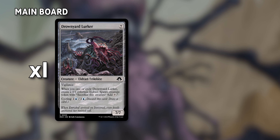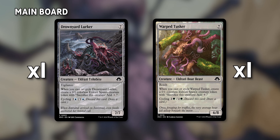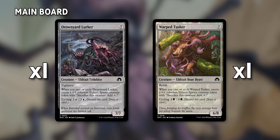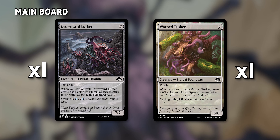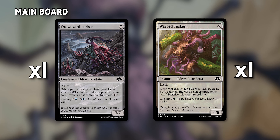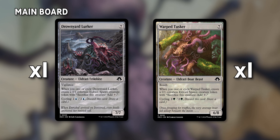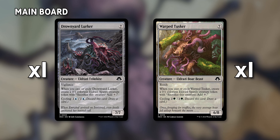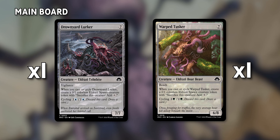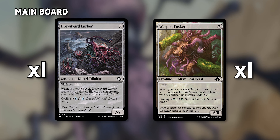Drownyard Lurker and Warped Tusker are basically the same but in slightly different colors. On cast or cycle, we'll make another spawn token. We have one of each, and you could go two of one or two of the other — it depends on whether you like the reach and vigilance combination, but having both gives you some options.